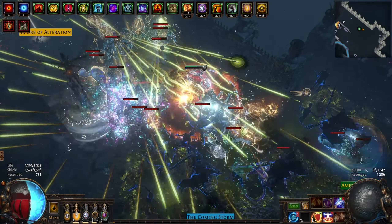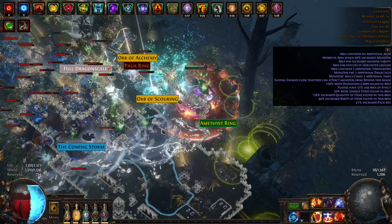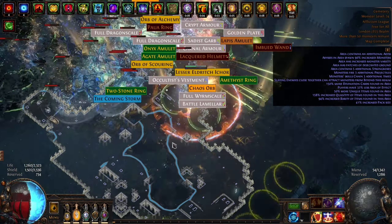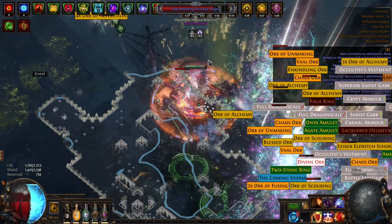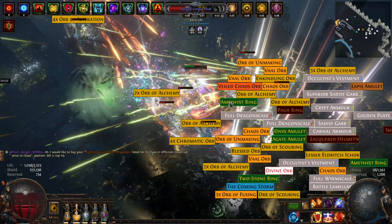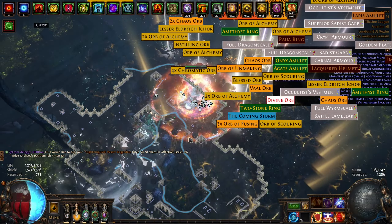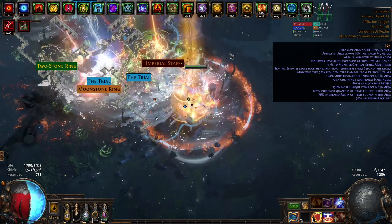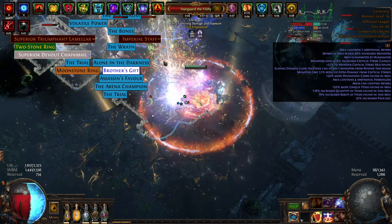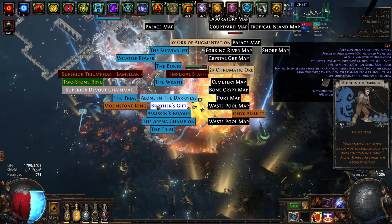After ritual, I decided to try out the abyss juicing strategy that seems super popular currently, and I can now see why. In terms of currency and unique drops, it's completely broken — although I must admit it's pretty fun. I won't go into too much detail about the strategy as there are some much better, more detailed videos on YouTube about it, but it involved using Wandering Path alongside Abyss.